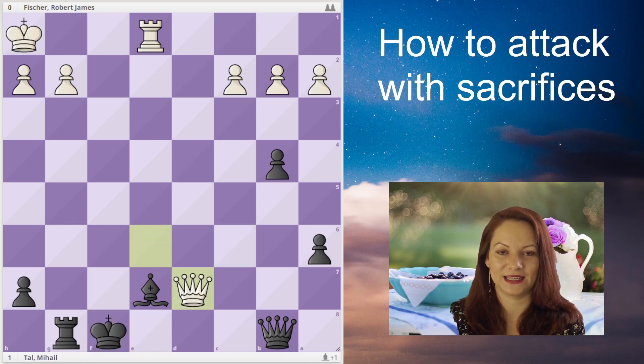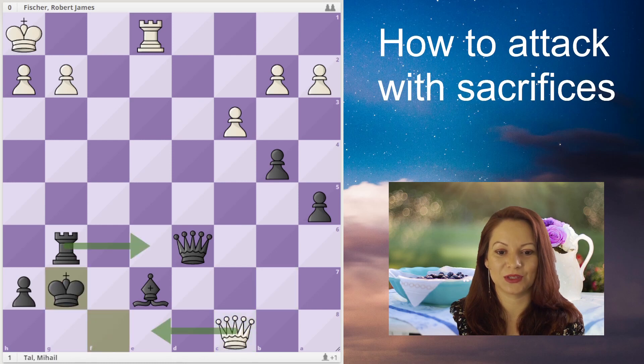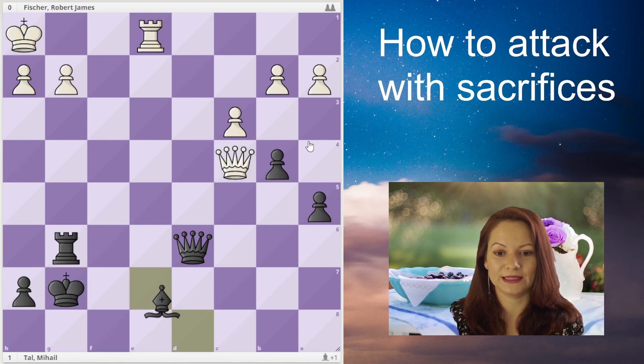White takes a pawn. Black will try to trade queens, and white defends the sixth rank very well. Black wants to keep a pawn on the queenside — very important — because if white trades those two pawns and then the other pieces, it's going to be a draw. Black cannot promote a pawn on the side because he has the dark-squared bishop and the promotion square is a light square. So black should trade the major pieces but not the pawn on b4.